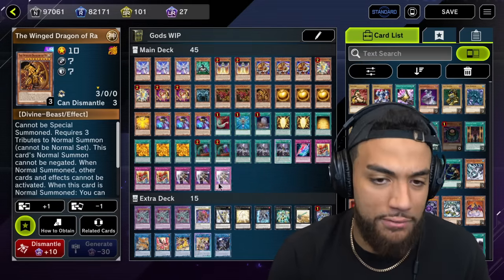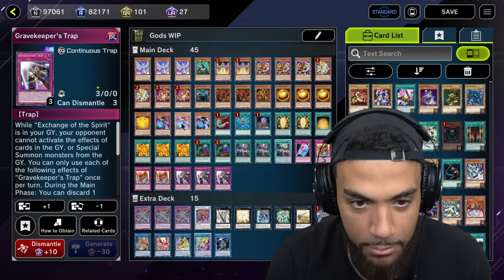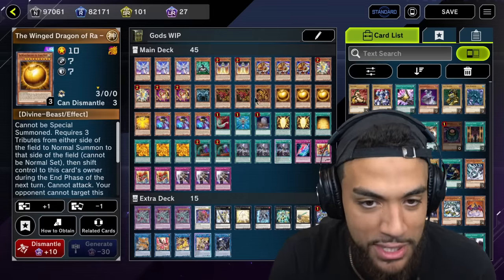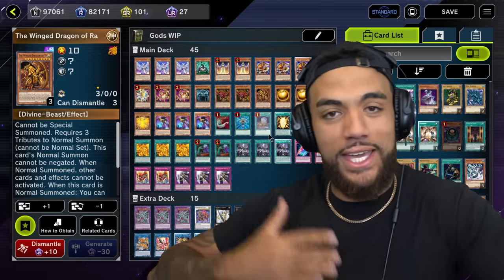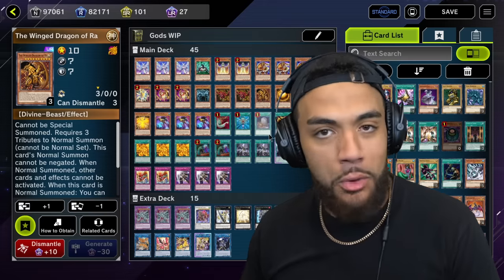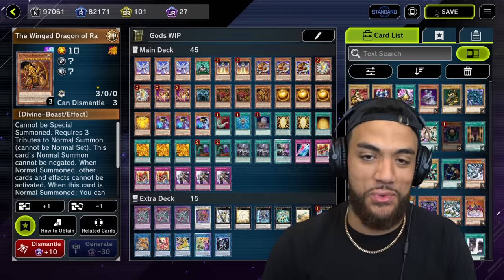Tier Laments thrive off of getting graveyard effects. So I decided, what if I threw in some graveyard control, but also played my favorite theme of all — the Divine Beasts, a.k.a. the Egyptian Gods. While the deck looks a little messy, I'm here to prove that you can get creative in this WCS, and you don't have to just follow some strict guidelines. Have fun with this — I'm going to prove it right now by winning some duels in ranked.